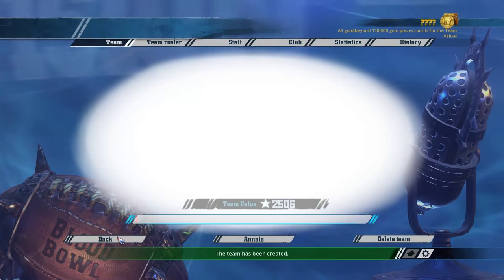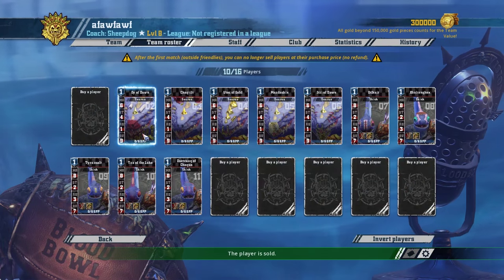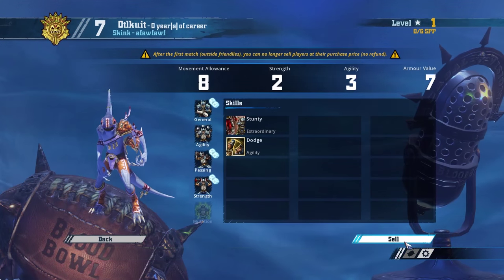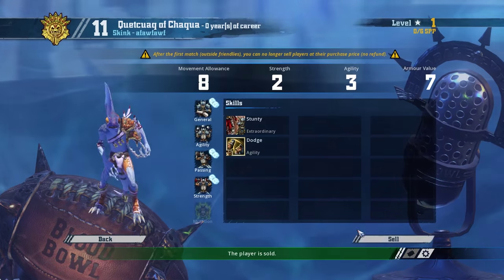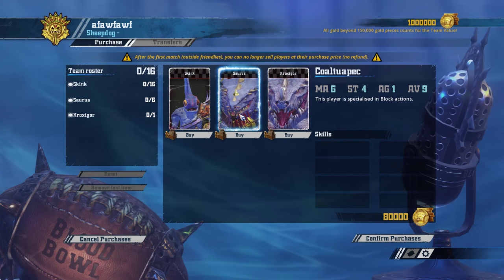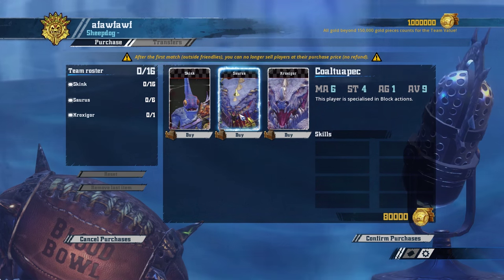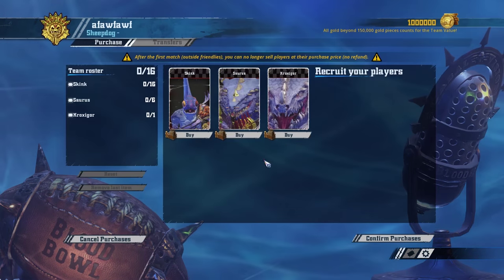So I'll just say how many rerolls you get rather than go through each setup in full. This is kind of the standard full Saurus basic team — you get all your Sauruses out and start leveling them up. One of the first skills you can pick up is Break Tackle, which uses your strength instead of agility to dodge out of a tackle zone. That can be really useful — I'd advise you to get at least one Saurus with it before you get Block.